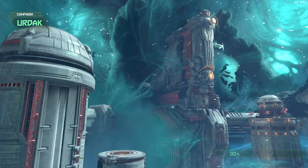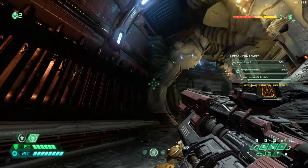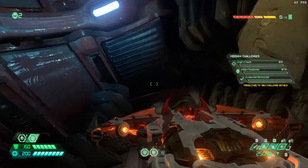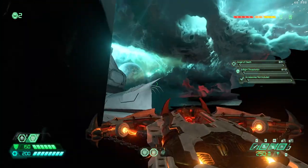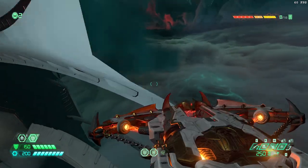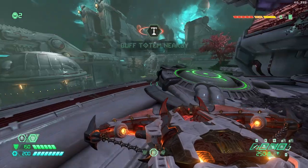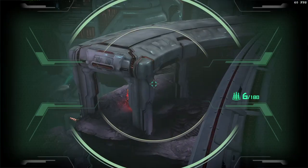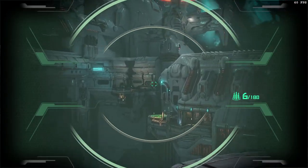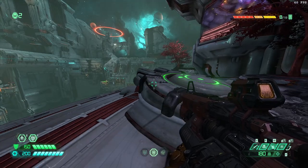Now if I load checkpoint here and do the same thing again, there will be a death plane and you wouldn't guess where it would teleport me — it would teleport me to the purple ring. You'll see. Which is quite far, and I've skipped the cutscene there in that door, which is kind of slow. So this is useful already, but it gets even better.